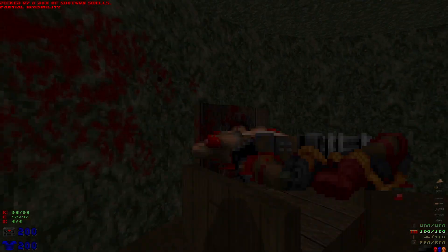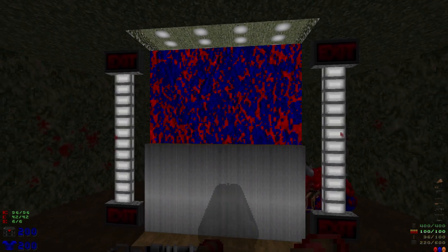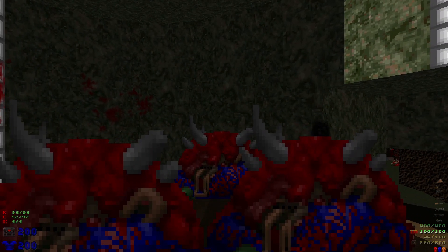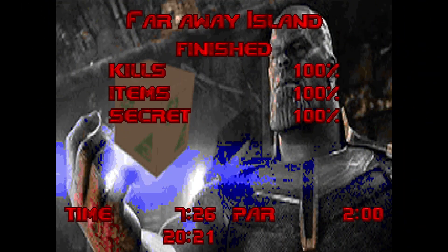Grab the partial invisibility — that's going to be all the kills, all the items, all the secrets. Hit this switch to reveal the fire blue, proceed to touch it, and that's going to activate the end of the level. We are done! That was Faraway Island: 100% kills, 100% items, and 100% secrets.